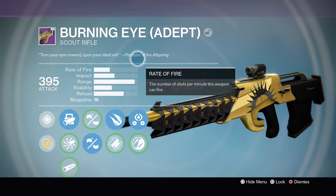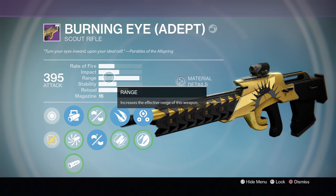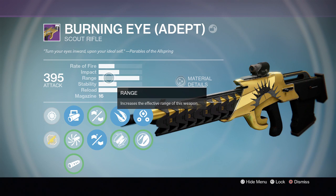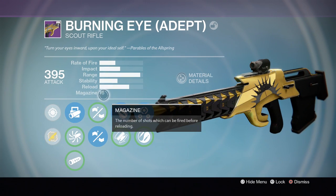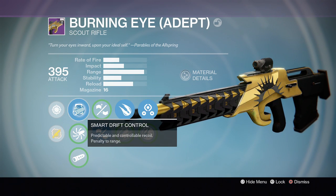This is a legendary scout rifle with a pretty high rate of fire and high impact. Range is very good, and you can also increase the range on this weapon. Stability is pretty standard, the reload is really good, and the magazine size is 16. Mine came with Smart Drift Control — predictable and controllable recoil, with a penalty to range.